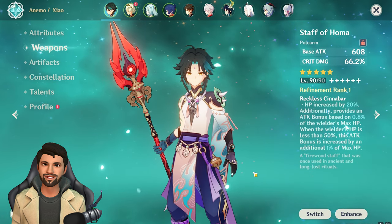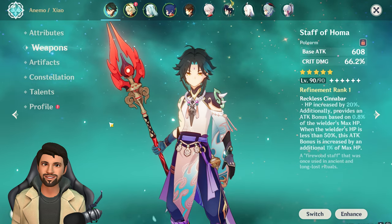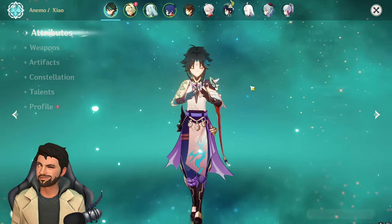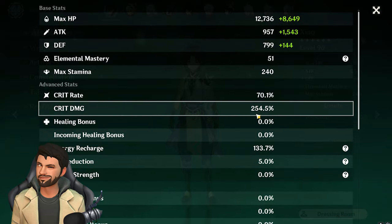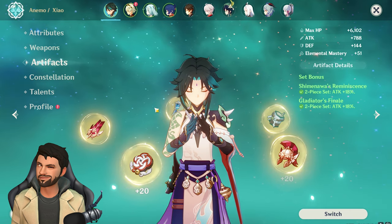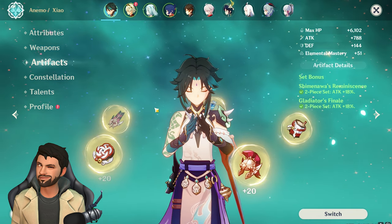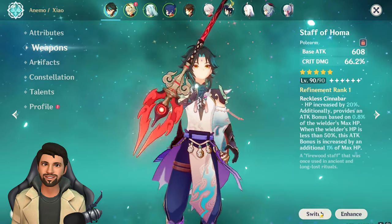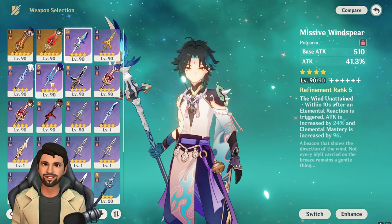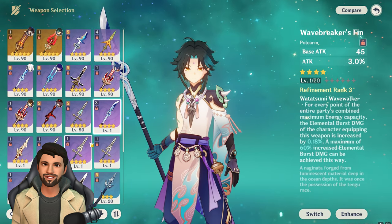With a five-star weapon or a proper pay-to-win build — a very strong weapon and the best artifacts with 254% crit damage — you can easily hit one lakh damage. But what about when you build Xiao fully F2P, using weapons like Wavebreaker's Fin, Missive Windspear, or The Catch?